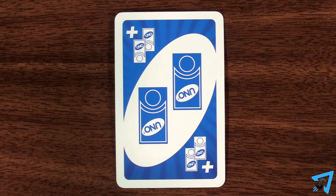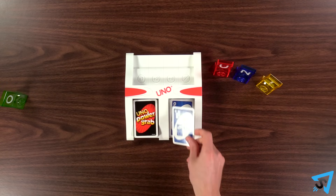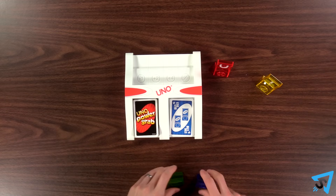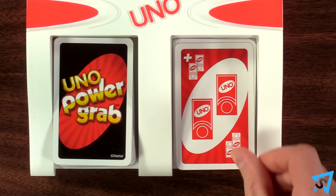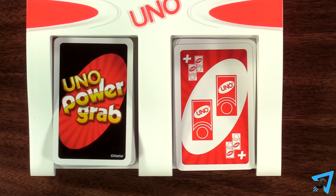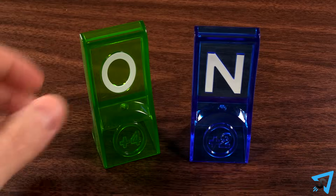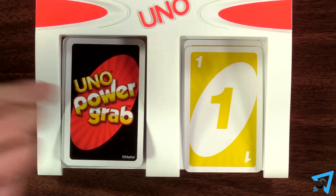When you play a Grab Two Towers card, you get to grab any two power towers of your choosing from any other player, unclaimed ones, or one of each. This card can only be played on a matching color or on another Grab Two Towers card. If this is the first card flipped at the beginning of the game, then the first player does not grab the towers, but instead just matches by color only.